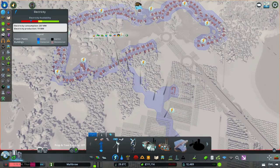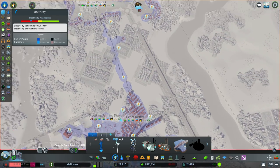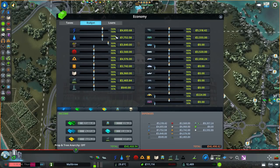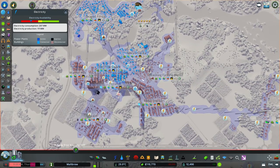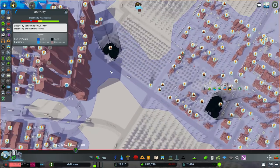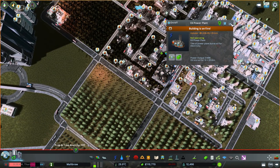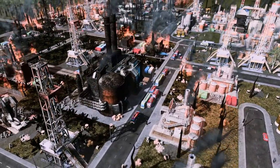Why have you lost your connection to power? Everybody's out of power — what's going on? Electricity availability has just suddenly gone through the floor. Consumption 207, production 111 — we just suddenly jumped up that much. I think... yeah, there's something on fire somewhere. The coal-powered plant's on fire, and the oil-powered plant's on fire as well. Hopefully they'll get these sorted out quickly.